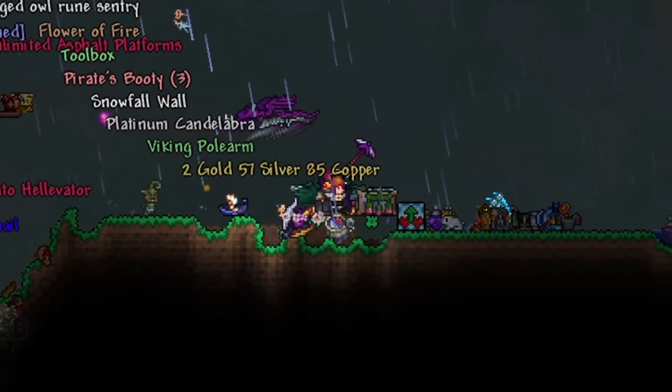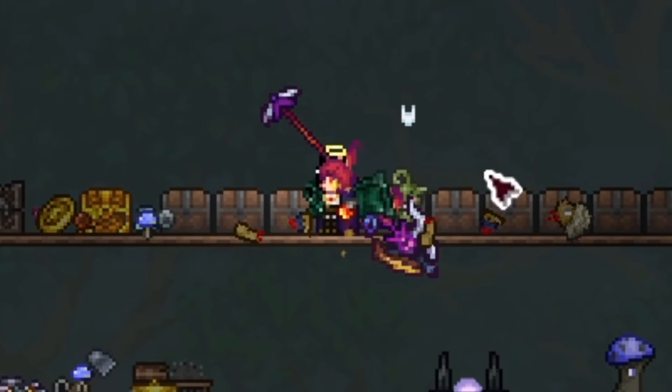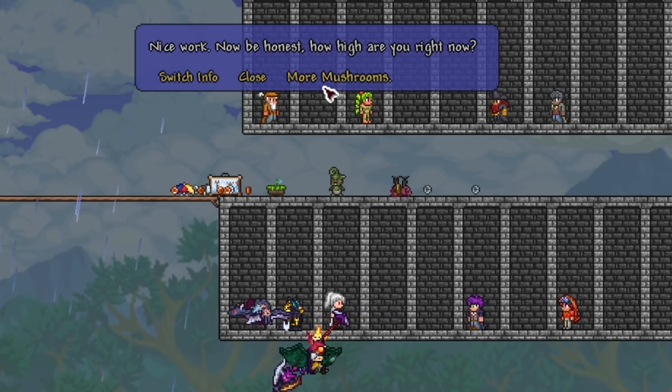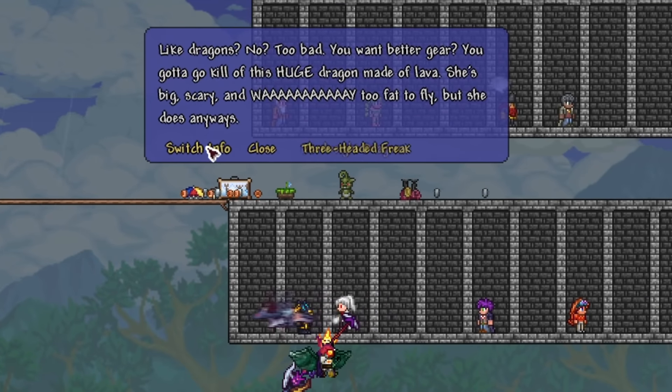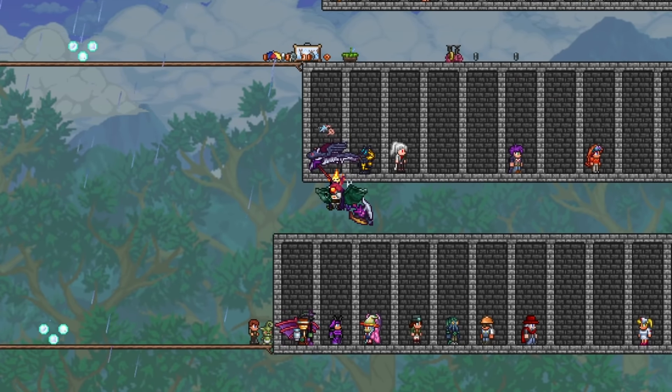The more randomizer playthroughs I do the smarter I get — I am never not going to have chests on hand. After this I went to go talk to Anubis and he gave me the Raw Scepter, a summon for a desert boss, but I didn't notice it was in my inventory for quite a while so it took me some time to figure that out.